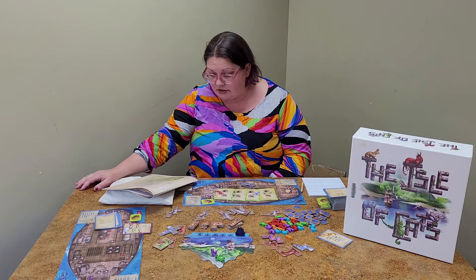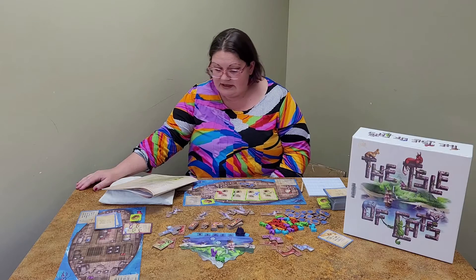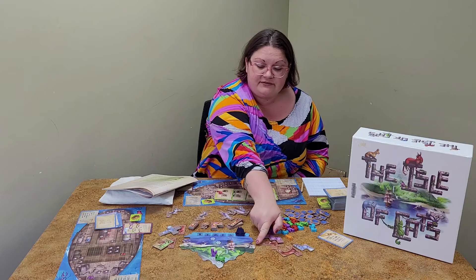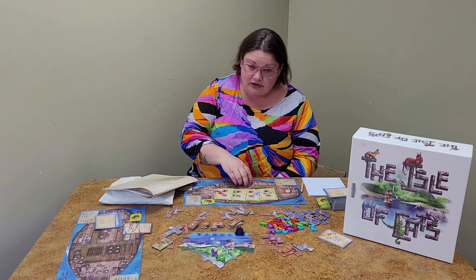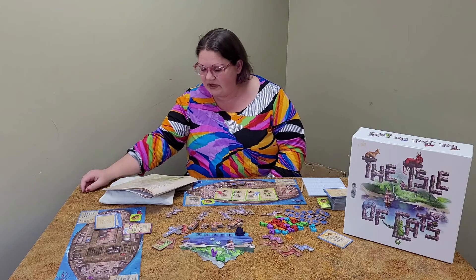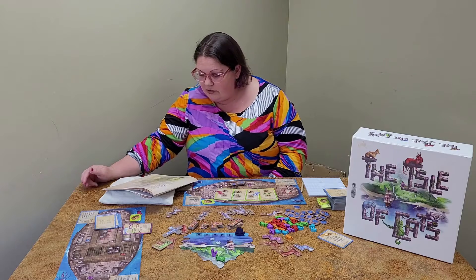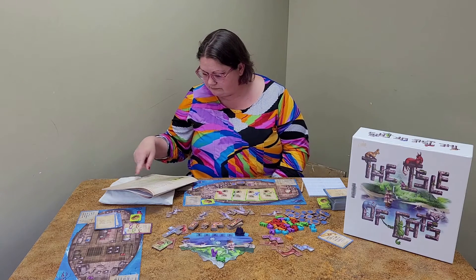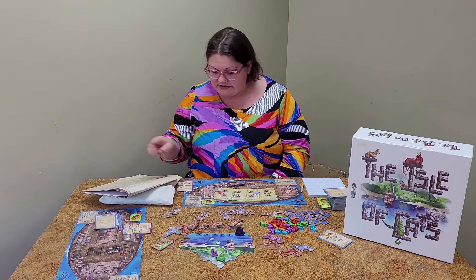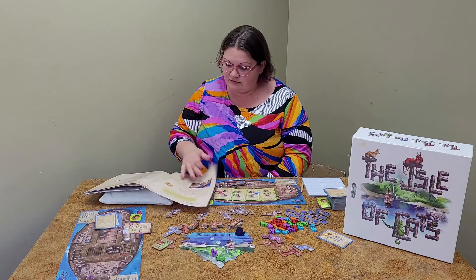You may only rescue one cat each turn, but you may have as many turns as you want until you either run out of fish, baskets, cats, or decide to pass. To rescue a cat, you must have a basket and enough fish to lure the cat in. Cats in the field to the left need three fish, and cats in the field to the right need five fish. So you have to keep that in mind when buying cards — you need to save fish to actually get the cats you want. I have one permanent basket and four broken baskets which make two temporary baskets, so I can only rescue three cats this round.